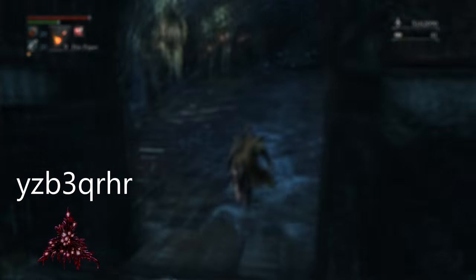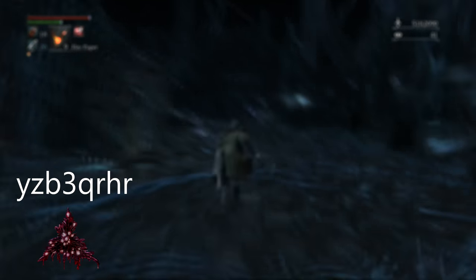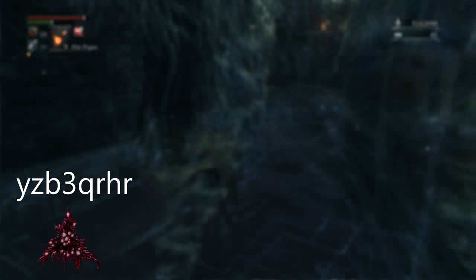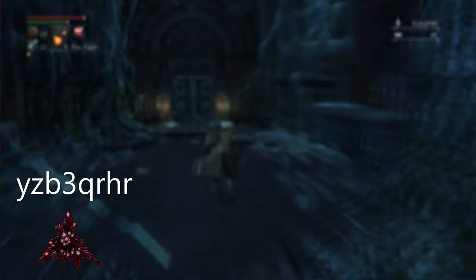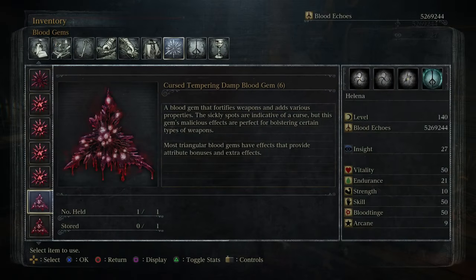For the triangular gems, use the code YZB3QRHR on an empty altar to search for that glyph and farm the first boss in the room, which is the Merciless Watchers. This boss also drops arcane counterparts for the physical attack, which does boost arcane damage, but physical attack does a lot more damage because it's not split. If you are looking for elemental versions of these gems, they do not exist in rating 19 — the highest percentage you'll get in elemental will be 22% with split damage.